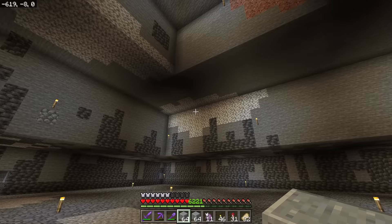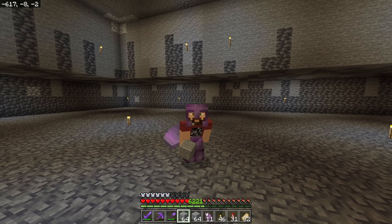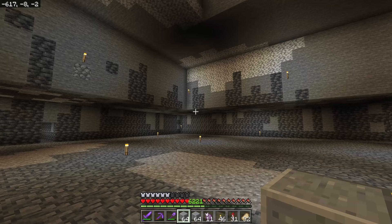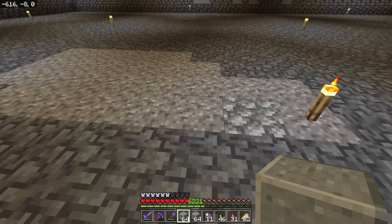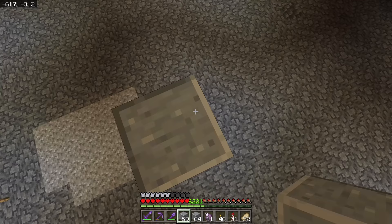Odds are you'll probably build this above ground so you won't need to dig a huge hole. The hole is so big because a lot of the trading hall portion of this iron farm is going to be at the bottom level. What you need to do right now is find your center — I have it marked with cobblestone — and go up five blocks. On that fifth block is where you're going to build from.